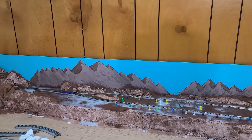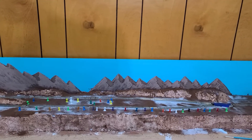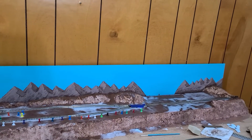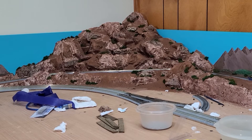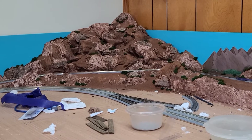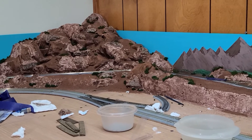I was able to get the dirt put on and glued in. I'm just waiting for it to dry, then we'll get some bushes and whatnot put onto it. I've been down in the layout room for a little bit working on the branch line and have gotten a good chunk done. I did get the bushes placed on the mountain and along the rest of the branch line — they're glued in and drying.